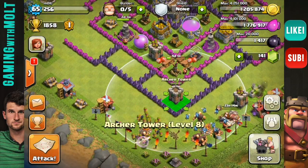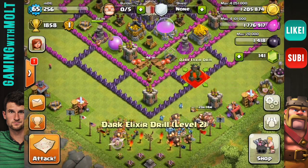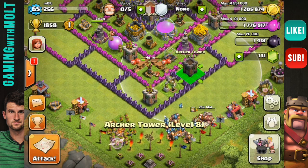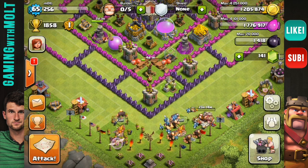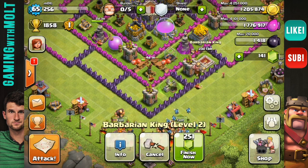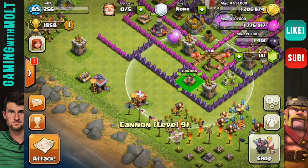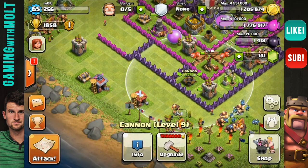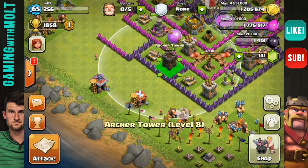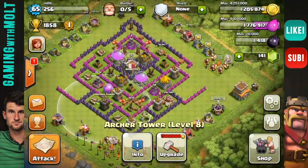Let's grab this archer tower and throw that right in there. I do want to protect my dark elixir pump as well, so we're going to put that in here. We're going to continue working our way around, bringing our other archer tower and our barbarian king, who's upgrading to level 3 right now, which I'm super excited about. Bring this cannon right over here. Let's grab this cannon, stagger it, bring in this archer tower. That pretty much does it — that does do it for all of our defenses.